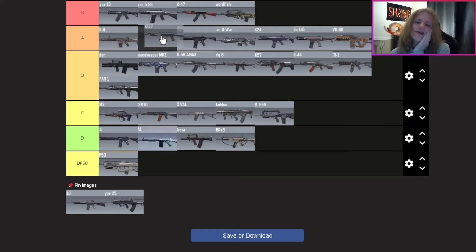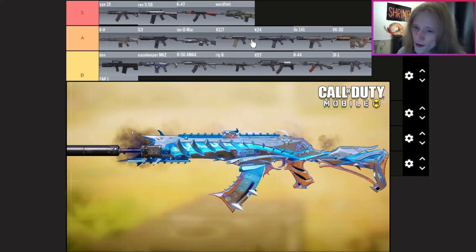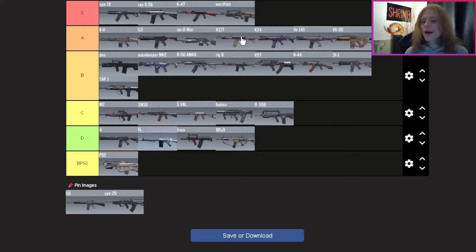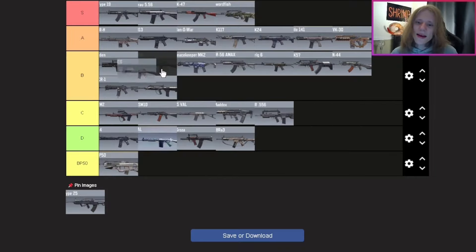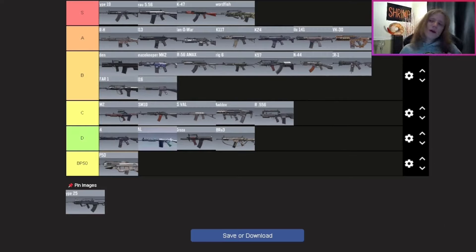The AK-117 — I want to put it in front of the M13 but I'll actually put it behind the Man-O-War and in front of the LK, Kilo, and HVK. I have the Prestige Meltdown version so I'm a little biased. In BR it's really really good and the aim assist feels strong. However once you try a mobility build the recoil is very difficult to control, so I'd use the Man-O-War, M13, or DRH above it. Middle of A tier.